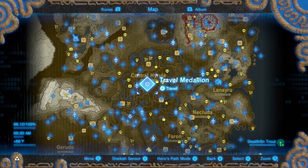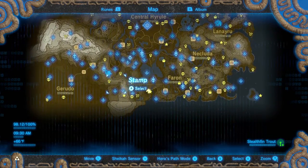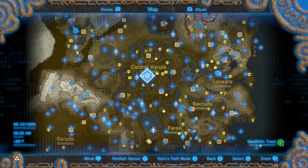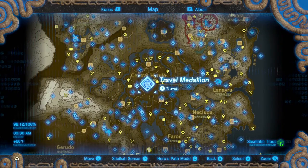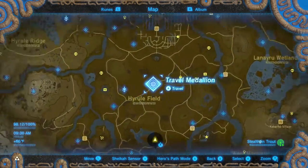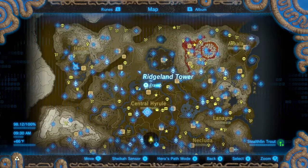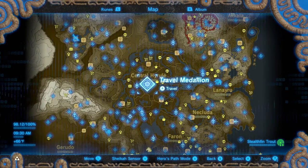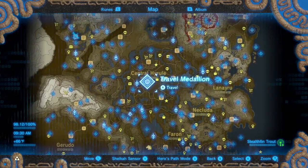So coordinate warping — I have my travel medallion right here, and wherever you fast travel to next after activating moon jump, as far as I know, is the key. I could be wrong; feel free to correct me in the comments. But anyway, wherever your travel medallion is — this is going to be a DLC thing, sorry to say — whatever coordinate you place it at on the map is going to be the coordinate it tries to warp you to afterwards, like after a void out or a respawn. So we are going to teleport to the medallion now.